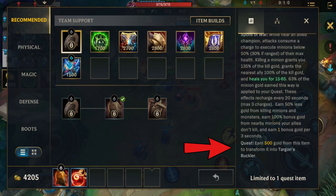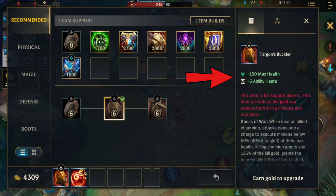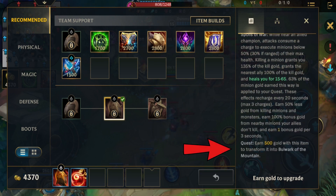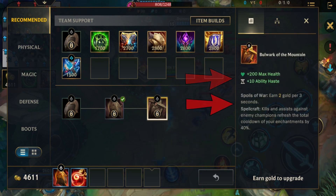The third part is a quest: earn 500 gold from this item to transform it into Targon's Buckler. Just by being out of combat for 5 seconds after earning 500 gold, the item will upgrade. This upgrade gives you 150 health and 5 ability haste. Once upgraded, it opens a new quest — accumulate another 500 gold to upgrade into Bulwark of the Mountain. This final upgrade grants 200 health and 10 ability haste, and increases your passive gold income to 2 gold per 3 seconds. Once you reach Bulwark of the Mountain, the penalty from last hitting minions and the bonus gold from last hitting near an ally are both removed.